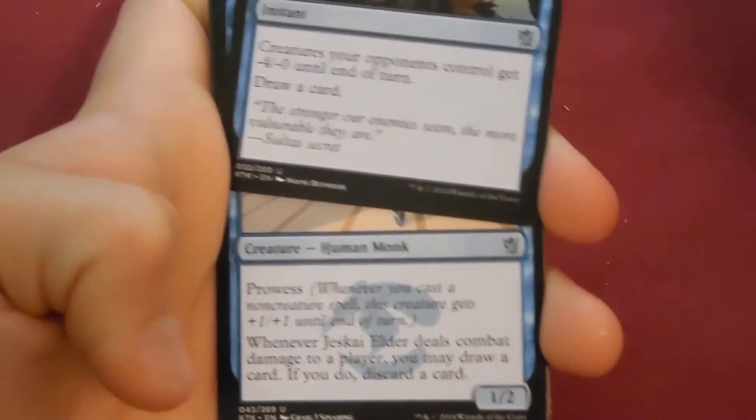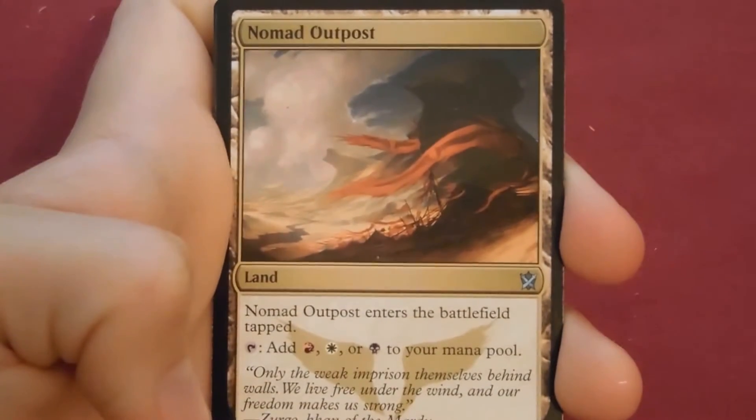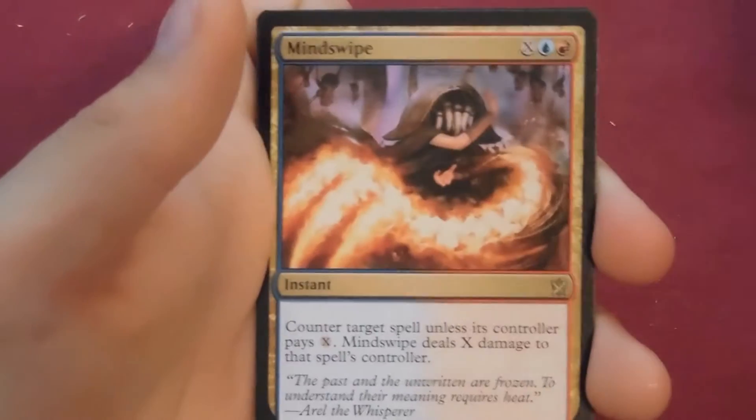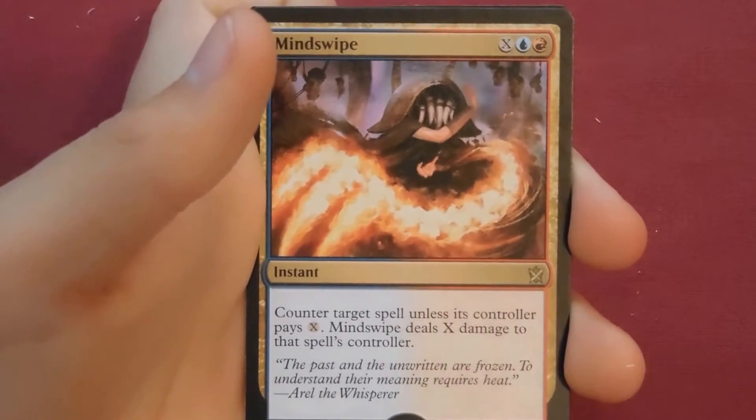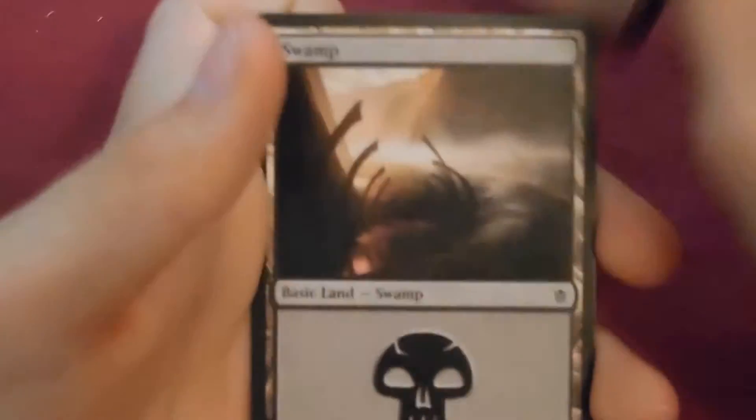Next pack: Blinding Spray, Jeskai Elder, Nomad Outpost, and the rare is Mindswipe — very interesting card, could see some play. The ability is certainly good — even if they pay the mana to not counter the spell, it still deals the damage to them.